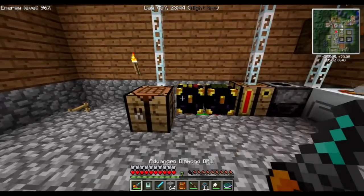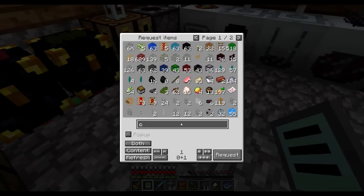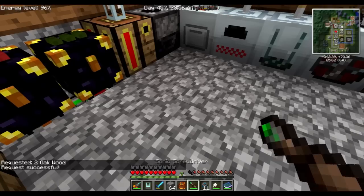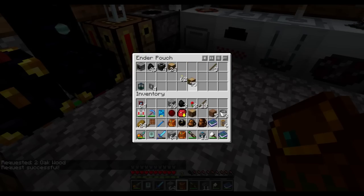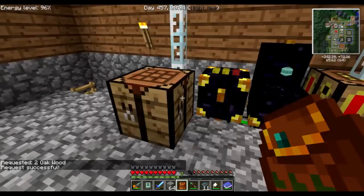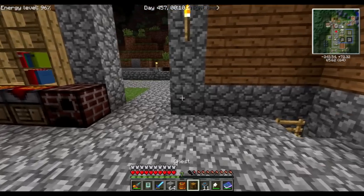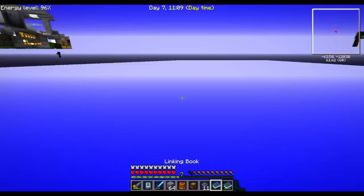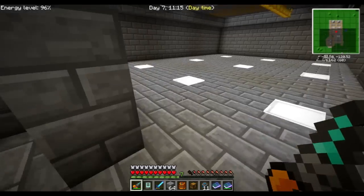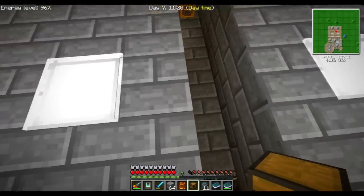That would be an infinite loop, so I'm not going to do that — I'll just get a normal chest. The goal of this episode is to get the sorting system running. I have pretty much all I need for it, I just need to start doing stuff with it. I'm going to put this white chest — the chest will be going there.